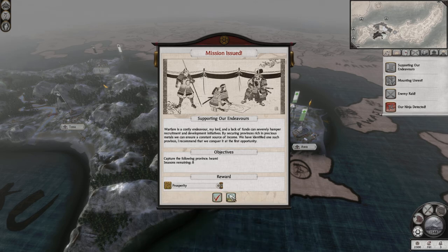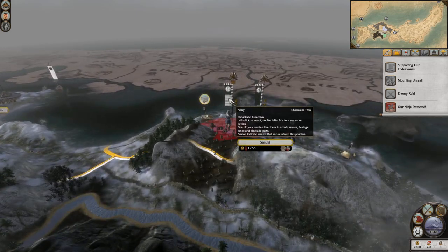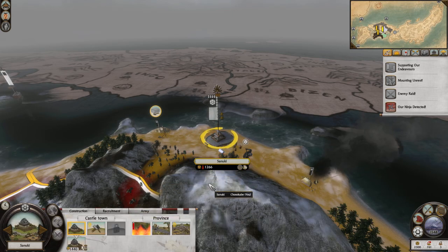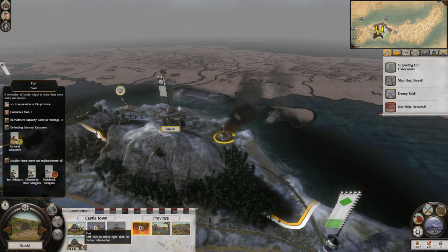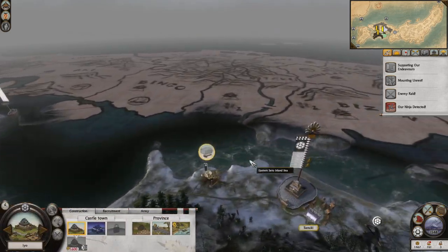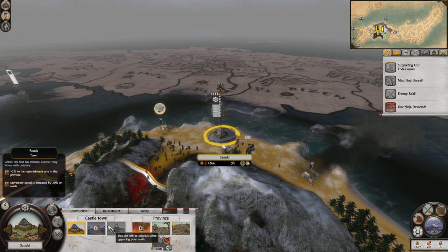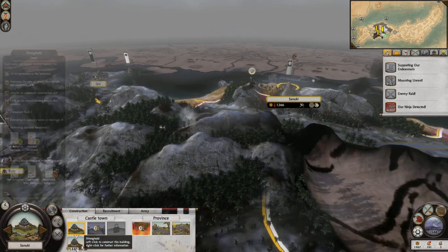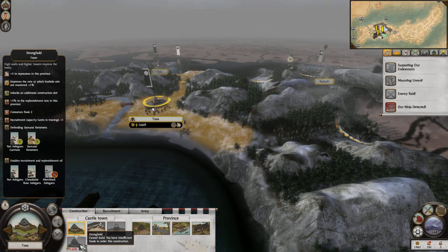Mission issued: capture the following province — I don't think we're going over there anytime soon. Get you guys into the settlement, we just need to get replenishment here for a bit, and we're going to start some construction. Go, sake den — definitely want to get that upgraded. This quarry reduces the cost of buildings in this province — I want to get this to the next level, so I'm going to save this money for next turn.